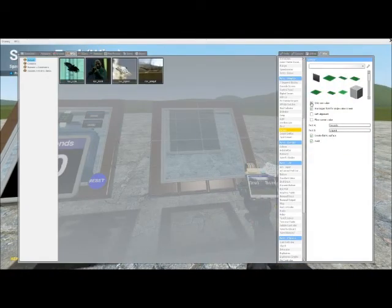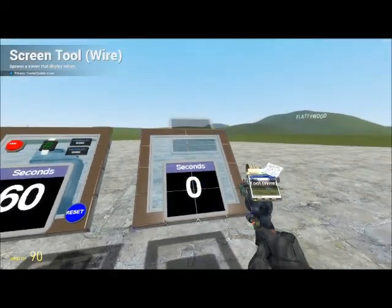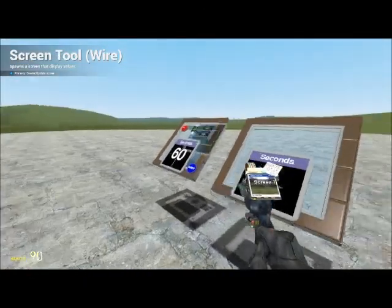You're gonna want a screen — only one value. Use a bigger font for a single value screen. Create it flat to the surface and make it so it displays text. Label it whatever you want; I prefer 'seconds'.